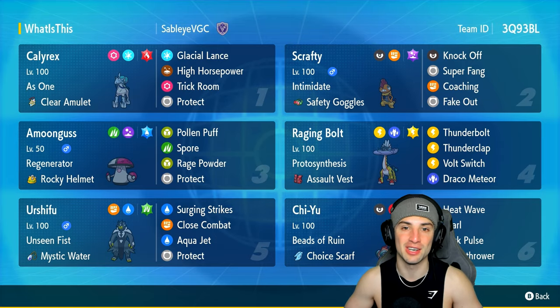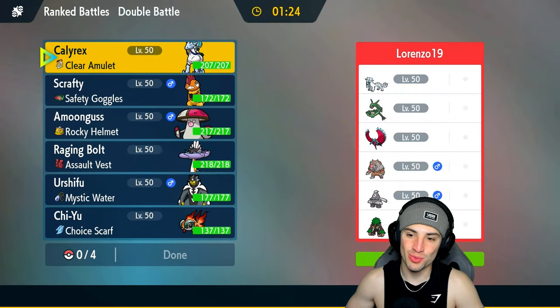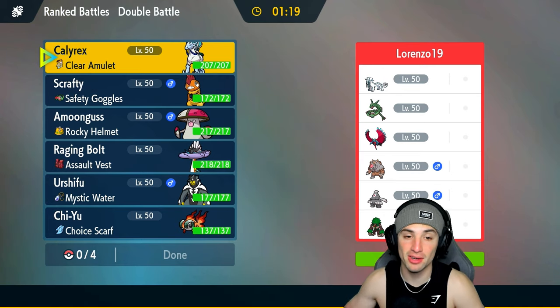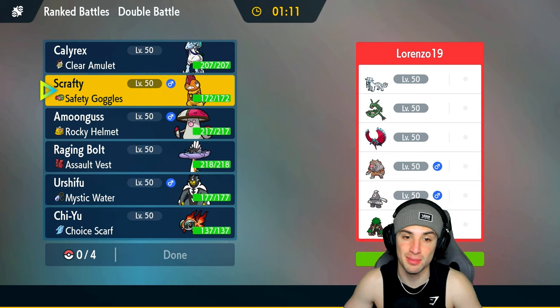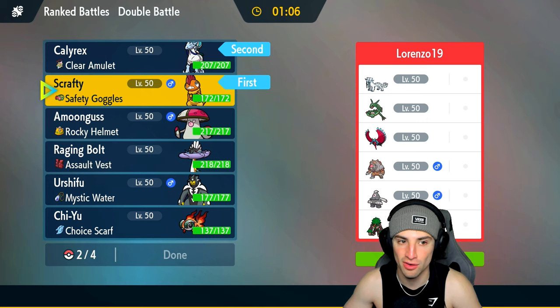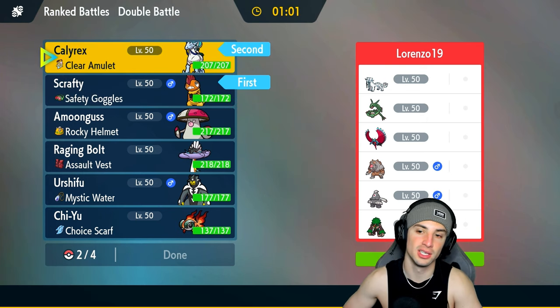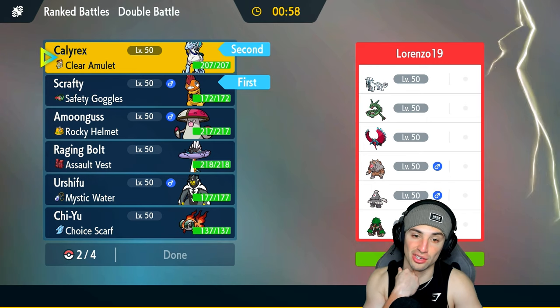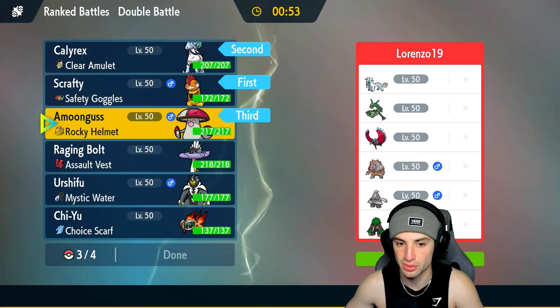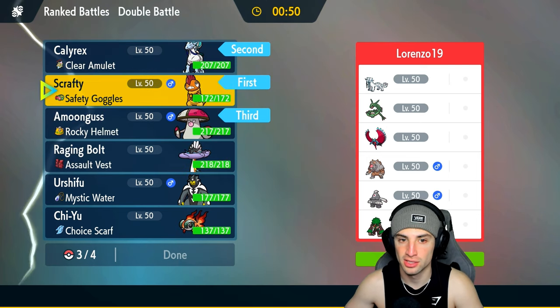First match on its way — we're going up against a Rayquaza team. Rayquaza is a super dope Pokemon and it pairs up with Chien-Pao perfectly because it can just go into Normal Tera and use Extreme Speed. That's something I have to worry about, but Scrafty is going to be good here for Intimidate purposes. I'm going to lead Scrafty alongside Ice Rider Calyrex, and I might want to bring Amoonguss so if we can get off Trick Room we can start Sporing.